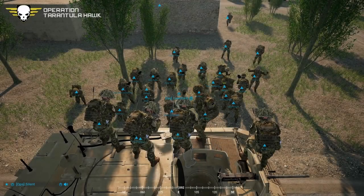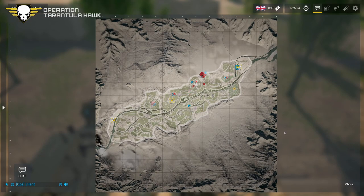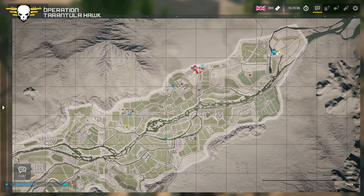We're going into Operation Tarantula Hawk — a patrol and convoy of the area. Check your maps for the marked objectives where we need to drop a radio. We'll be taking the Bulldog that Lawn Darts' squad is using, moving with it on foot. Hornet Niner will be in front checking for mines. Rub will be on the north side, Guido on the south side of the Bulldog. Squads stay within 100-150 meters, keeping a tight perimeter as we move.